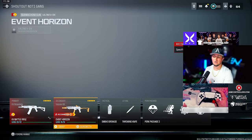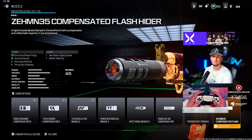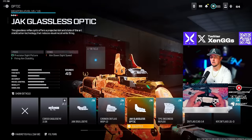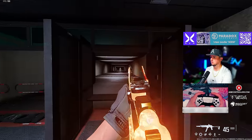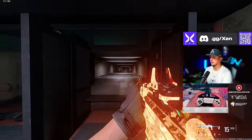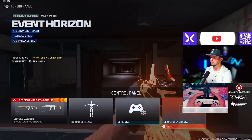Starting with the first loadout, we're going with the Vaznev 9K. You want to go with the Zimma 35 Compensated Flash muzzle, the DR6 Handstop underbarrel, the 45 round mag, the Jack Glastis optic, and the Atrazad stock. Here in the firing range it's a really good mid-range to short-range option — absolutely loving it, but it is at the bottom of the barrel when it comes to the meta.